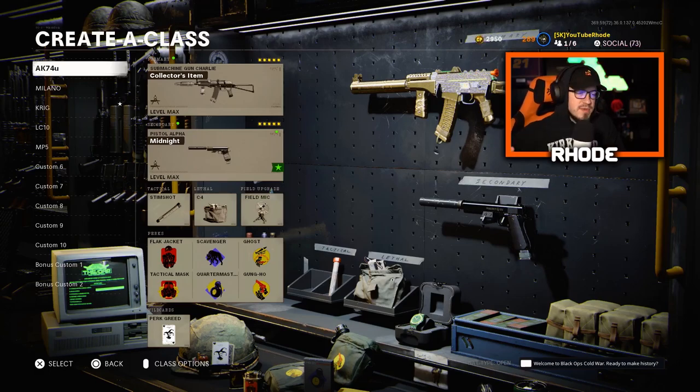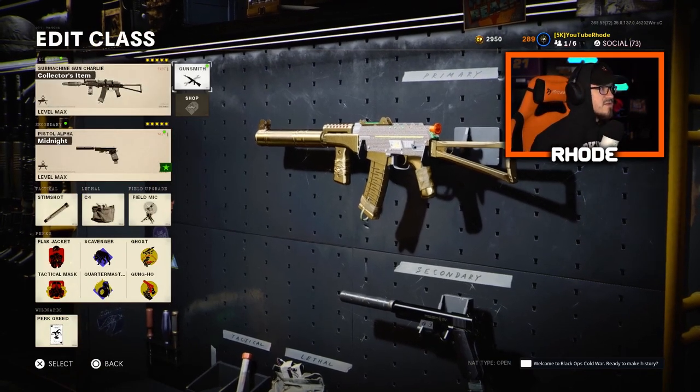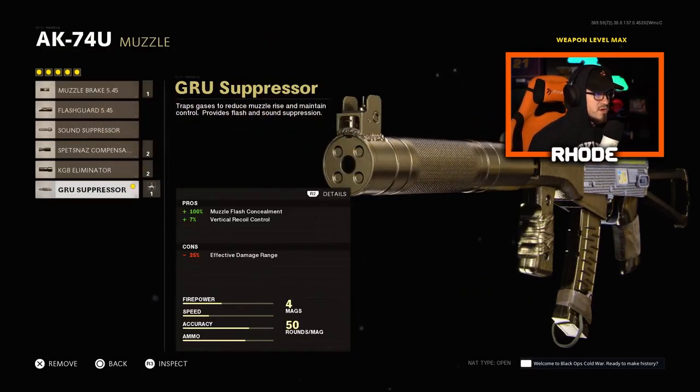The first one I want to cover — I just ran this the other day and it's one of my favorite class setups I've ever run. The AK-74U. I know it got nerfed a while back, but it is still unreal. I'm running the ultra variant with diamond camo. For the muzzle, we're running the Groove Suppressor: plus seven vertical recoil control and plus 100 percent muzzle flash concealment.